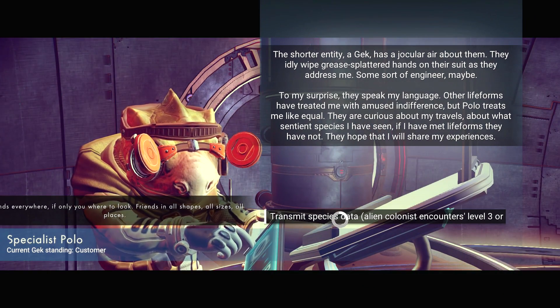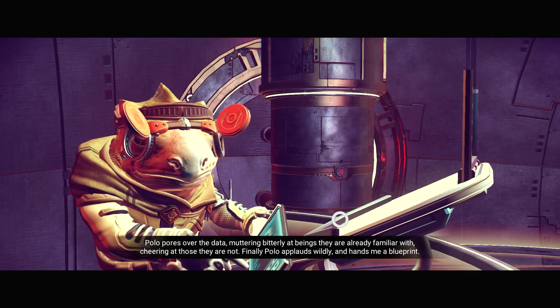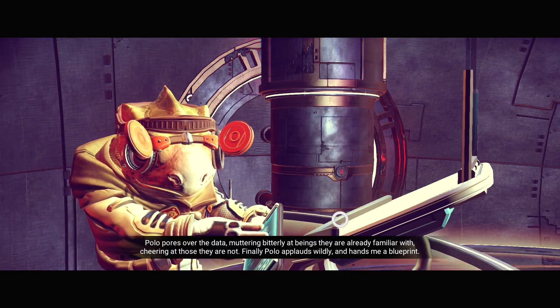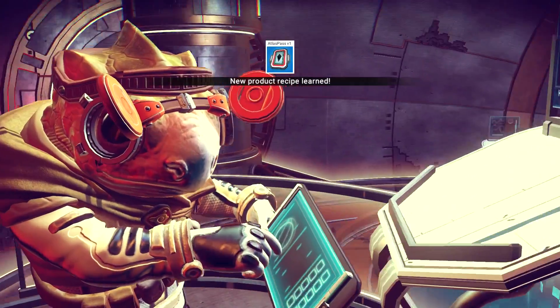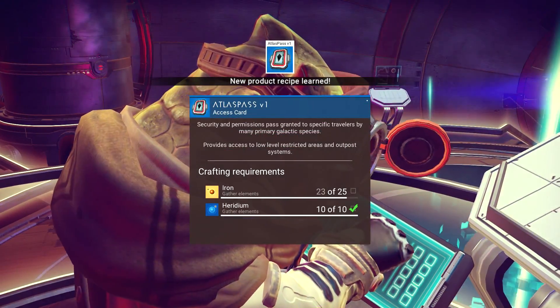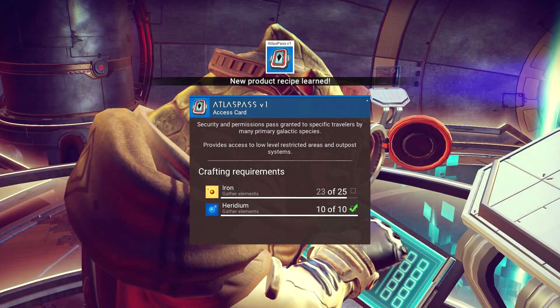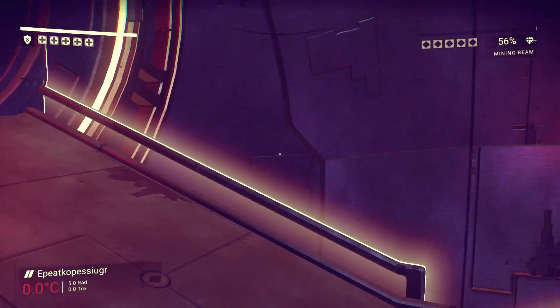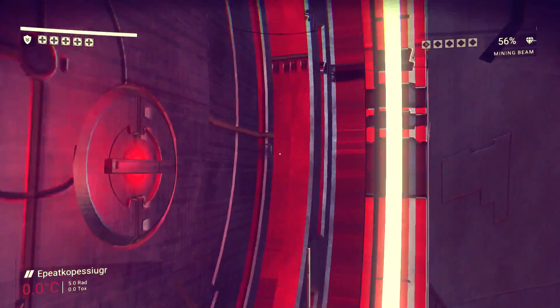They hope that I will share my data — definitely. Polo pours over the data, muttering bitterly at beings they are already familiar with, cheering at those they are not. Finally, Polo prods wildly and hands me a blueprint. Oh, I got an Atlas Pass blueprint — V1, so I can make those whenever. Thanks, bro.